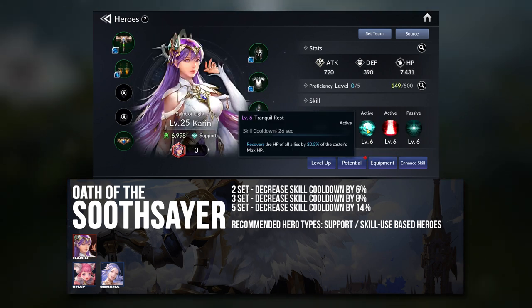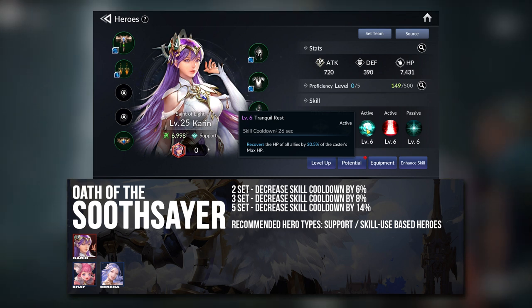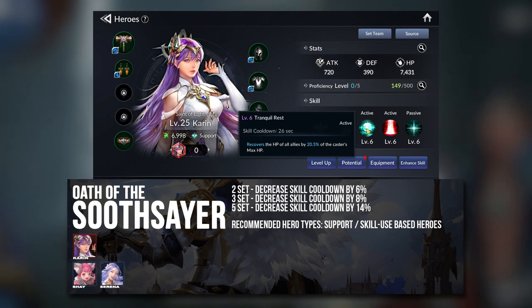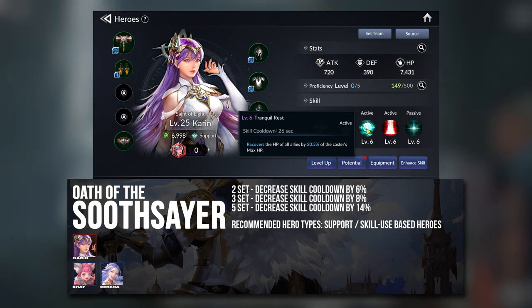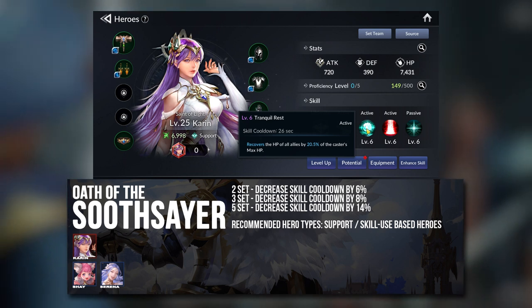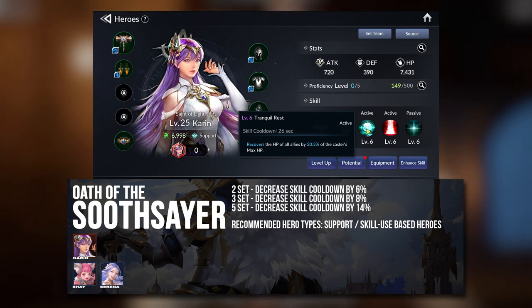When I said you can also give this set to a debuffer, I meant that sometimes you want to keep the enemies disabled for as long as possible. Having a lower skill cooldown ensures you have a higher chance of using your skills more often, so you will lock your enemies better. This allows your debuffers to do their intended job.